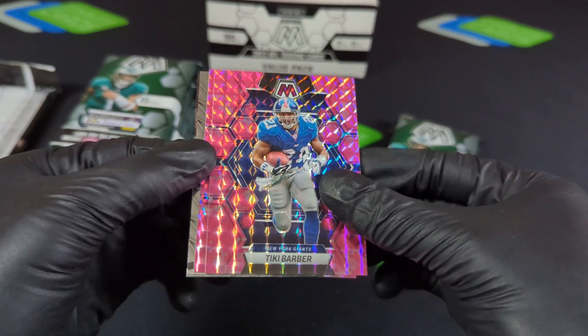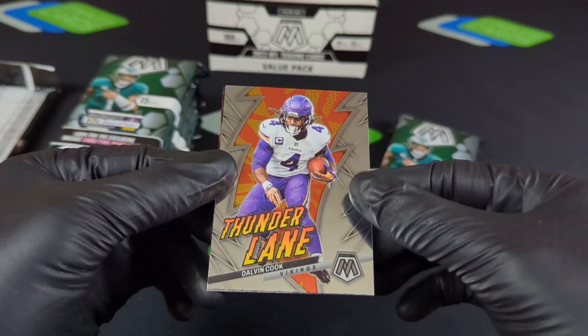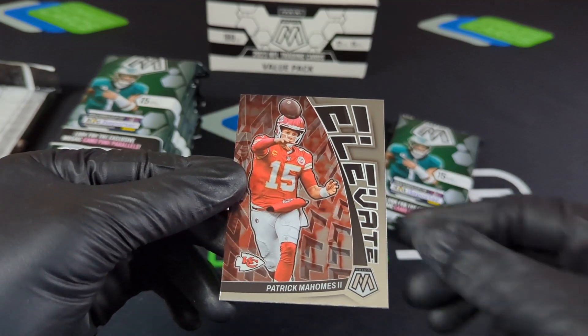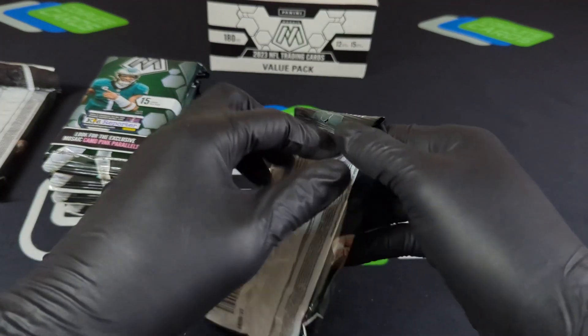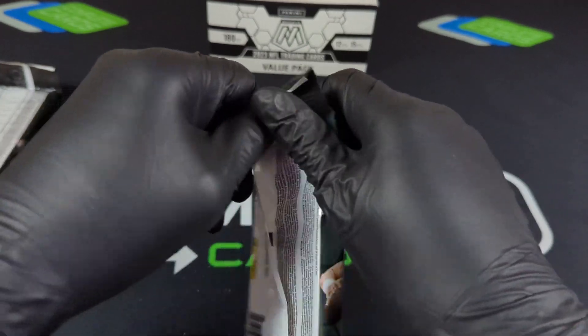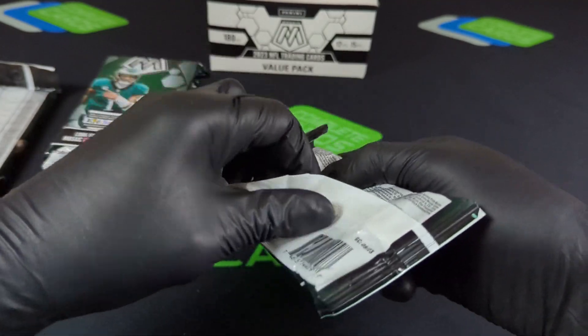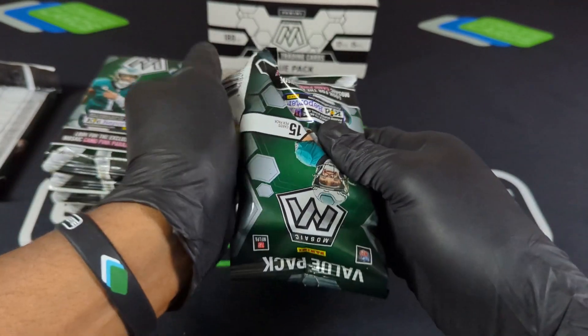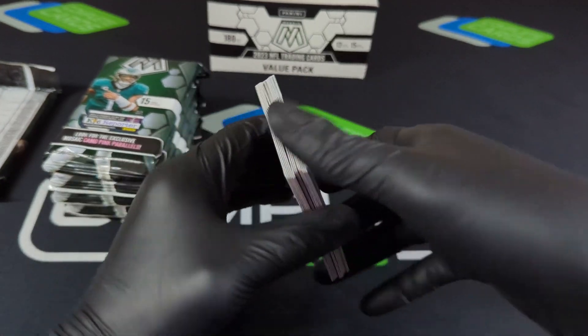Tiki with the pink and then Wes Walker. Thunder Lane there on Dalvin and an Elevate on Patrick Mahomes. Because this is a box, it was definitely over $150. I think a mega box right now is going for maybe about $60-55, so this would be the equivalent of having like three to four mega boxes — definitely be mindful of that.